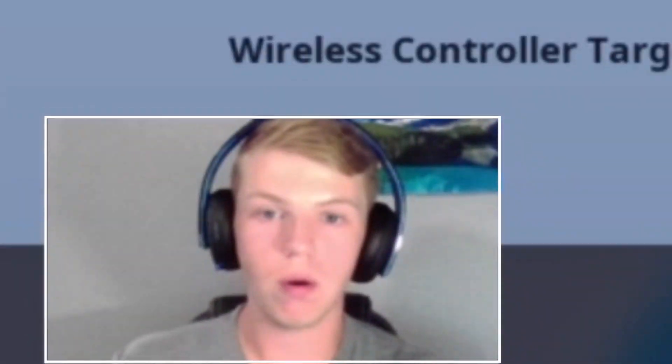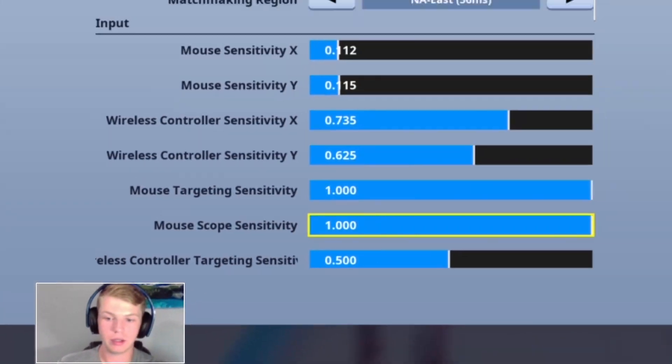Then I thought — why don't I just change R3 to switch mode? Because I don't use R3 for anything. I changed my crouch a couple months ago, and then I turned on automatic sprint so I don't even have to click L3 to sprint — I just push forward and it automatically sprints. So this made the most sense, and I don't know why I didn't think of it first. All I had to do was change a single bind.